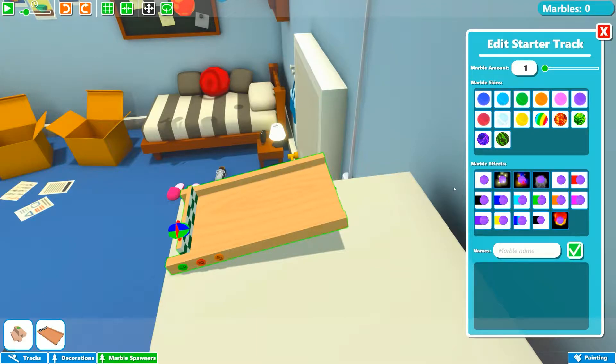Now we can actually set the amount of marbles we want. I actually want to do — let's do 10 marbles. We're actually going to do not a huge variety; I'm just going to do five different marbles. So we can choose five different ones. I want something we can follow easily, so we'll do some colors — one, two, three, four, five.